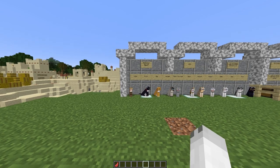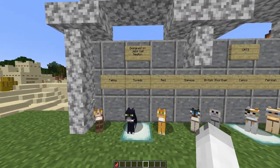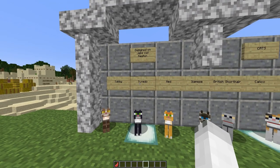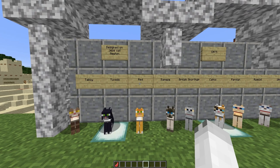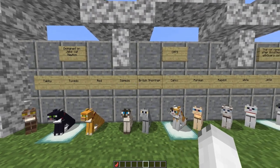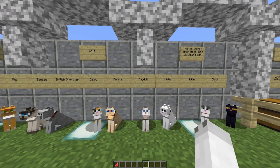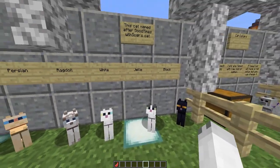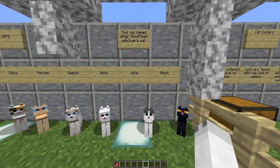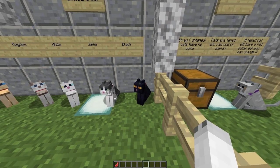Let's start off with the first cat on my list: the tabby. Now moving on to the tuxedo cat, which is a design based on Jeb's cat named Newton, who has sadly passed away. We have the red cat, the siamese cat, the british shorthair cat, the calico, the persian, the ragdoll, the white, and the jelly cat. The jelly cat is the rarest cat in the game, and it is named after the YouTuber Good Times with Scar's cat.